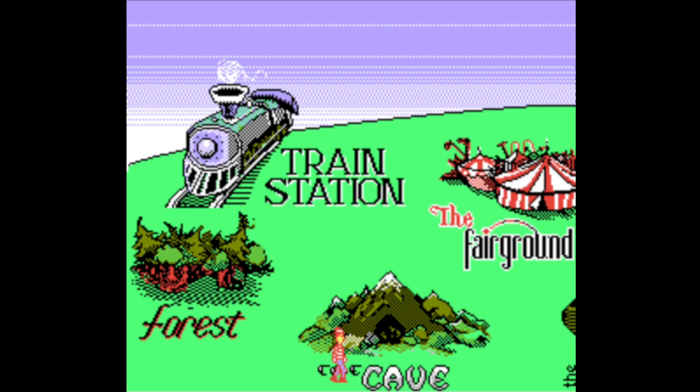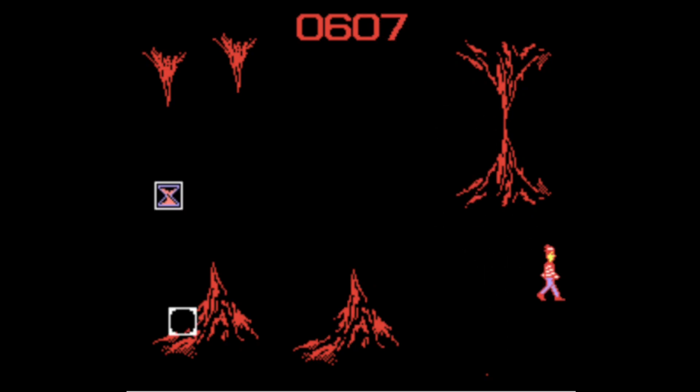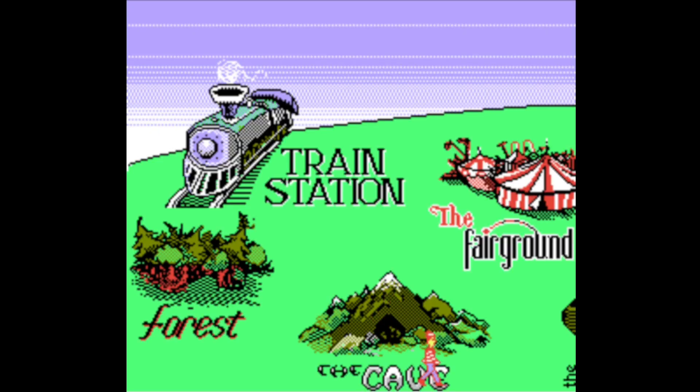The third level is the cave. What? How the hell am I supposed to find Waldo in here? It's pitch black. Well, I'll give you the answer — he'll flash on the screen for a split second, and then you've got to press B on top of him. You take control of Waldo and leave the cave. You can also pick up this hourglass piece, which could either give you more time or cause you to lose time.